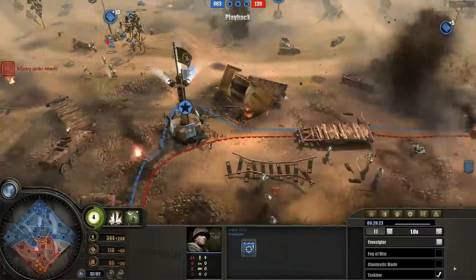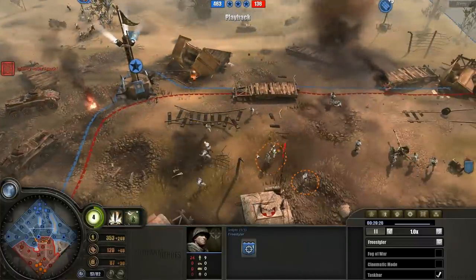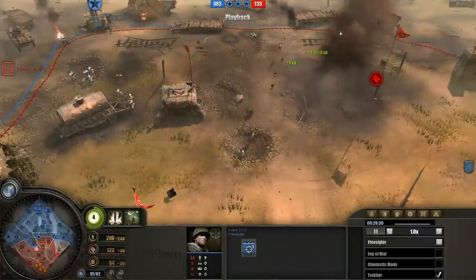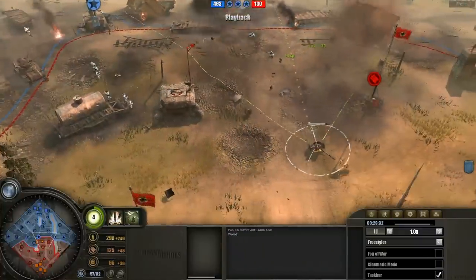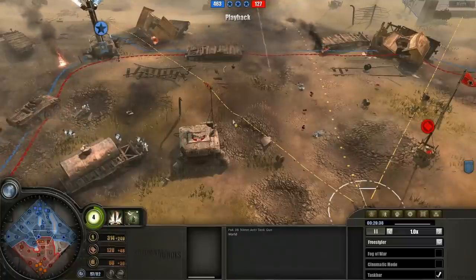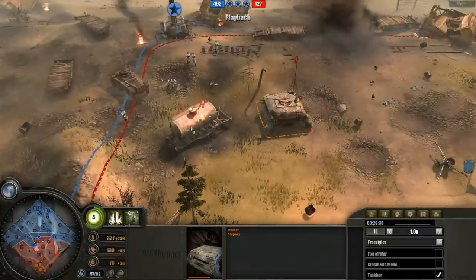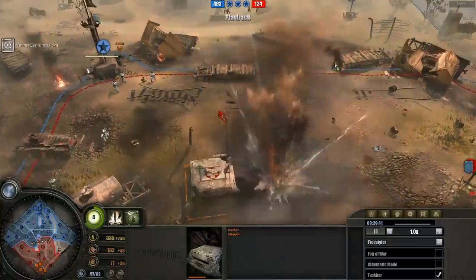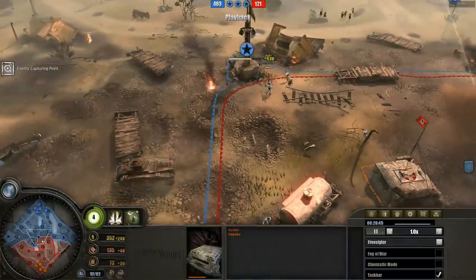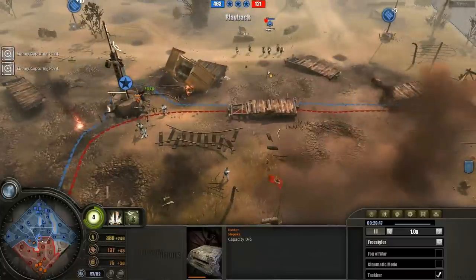Multiple squads with veterancy — just so hard for the Wehrmacht to even finish them off and kill them. The pak is moving back, the howitzers are shooting down, wearing away at the bunker which is taking damage. We just have body parts everywhere — this is truly Wrecked Train, everything is just destroyed. Just horrible stuff.